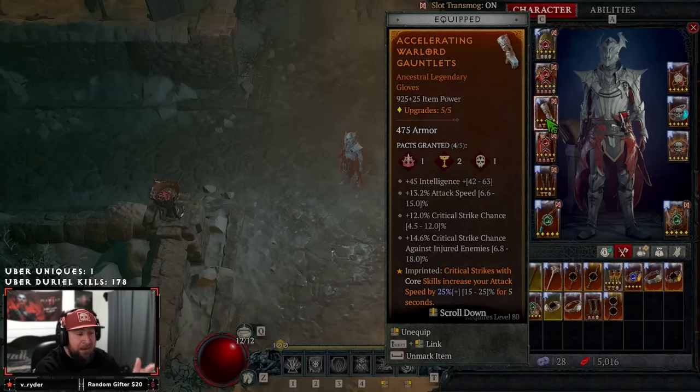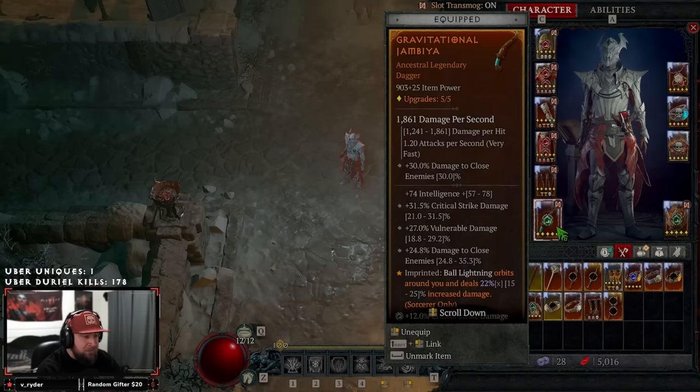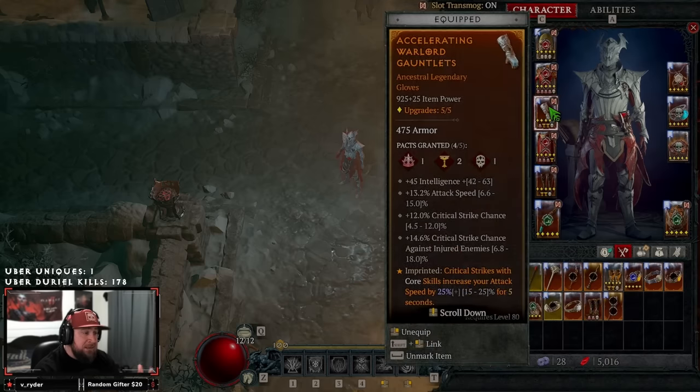You can see I still have all four dots on my stat pieces, meaning I have not re-rolled any stat line on these gloves. On a different piece where there's no dot next to a stat, that means it has been re-rolled at the occultist. So in theory I could just re-roll intelligence on my gloves to get a higher roll and make them as perfect as possible.